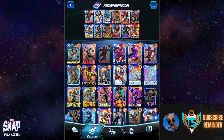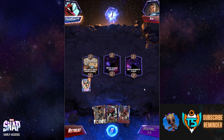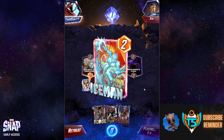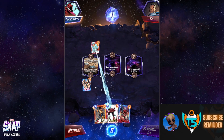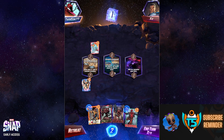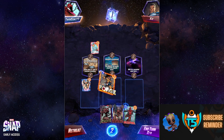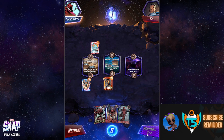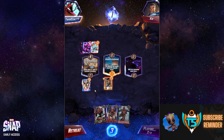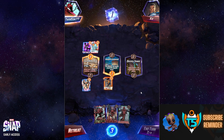Jumping into gameplay. Starting hand is Forge, Nova, Carnage, and Deathlok — pretty good. Opponent's Iceman hits Carnage, which is relatively annoying. We draw Deadpool, which is great, so we're going to play Forge on the middle location and try to play Deadpool next turn. A little annoying we don't have Carnage for two — that would've been a really good turn — but boosting Deadpool is already going to get him extra attack.